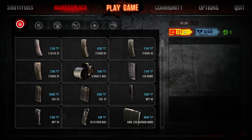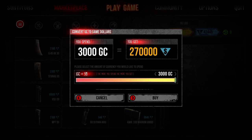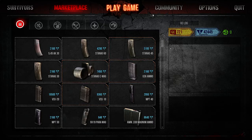That basically covers our characters and a little bit of the marketplace and GC. Just keep in mind, if you have purchased GC and you want to convert it into game dollars, you can just click the blue dollars and select the amount of GC you'd like to convert. Moving on, let's go over here to community really quickly.